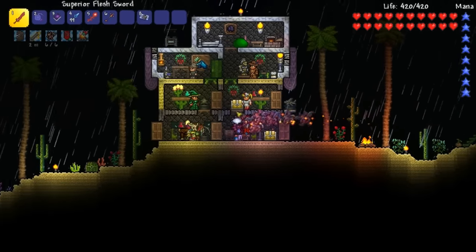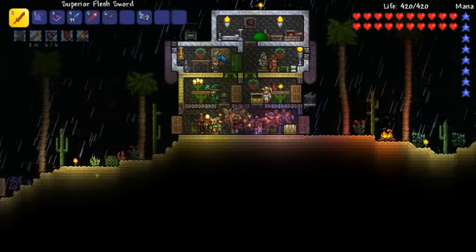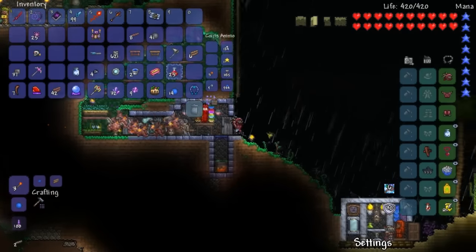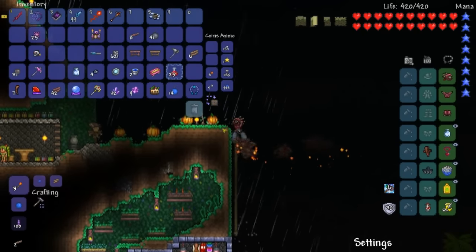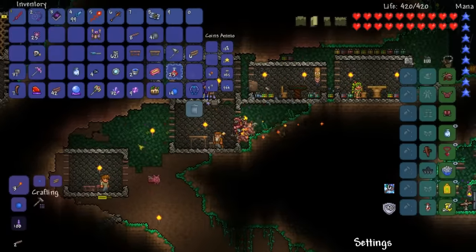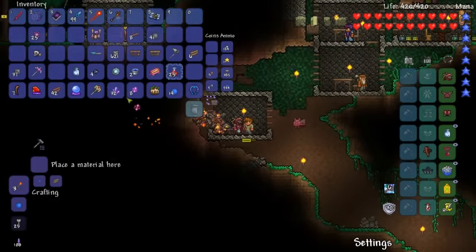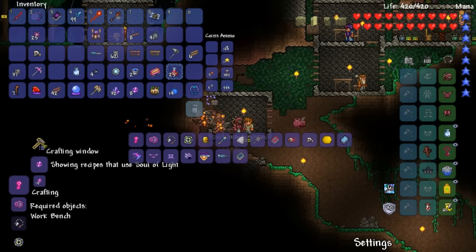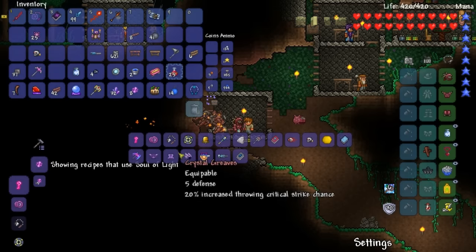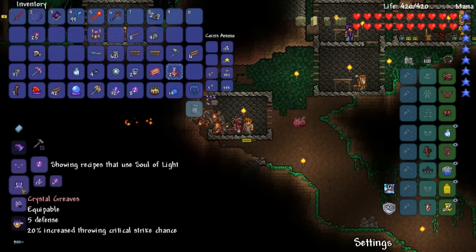We are gonna make a new set of armor. Bet you didn't know that! We're switching classes for a little bit, and I'm excited to switch to this class. I will show you guys right here what class we'll be switching to. Look at this crystal armor — late game throwing weapon set!